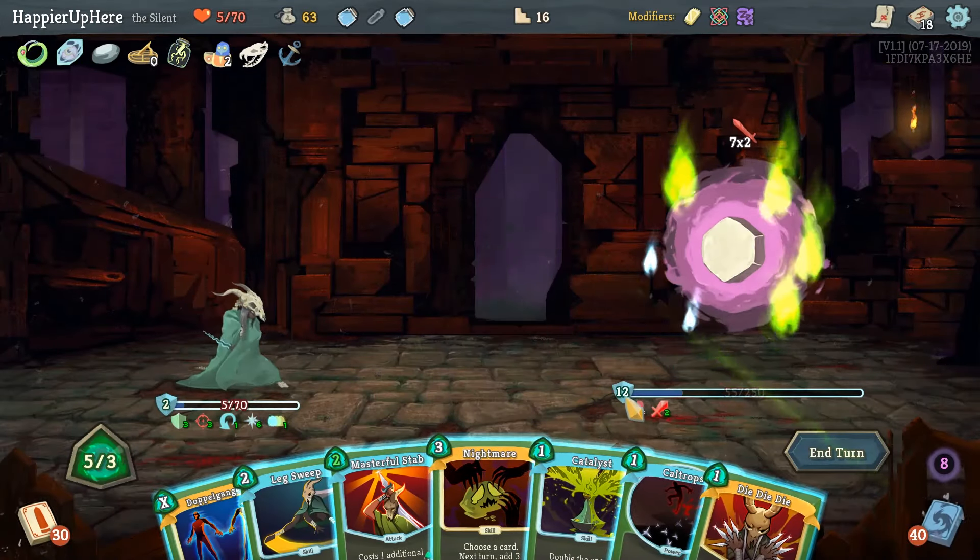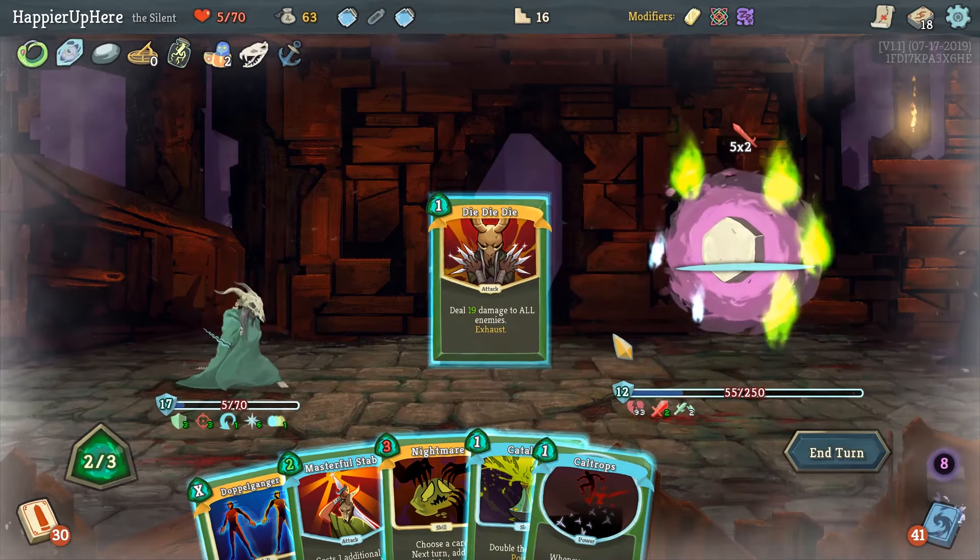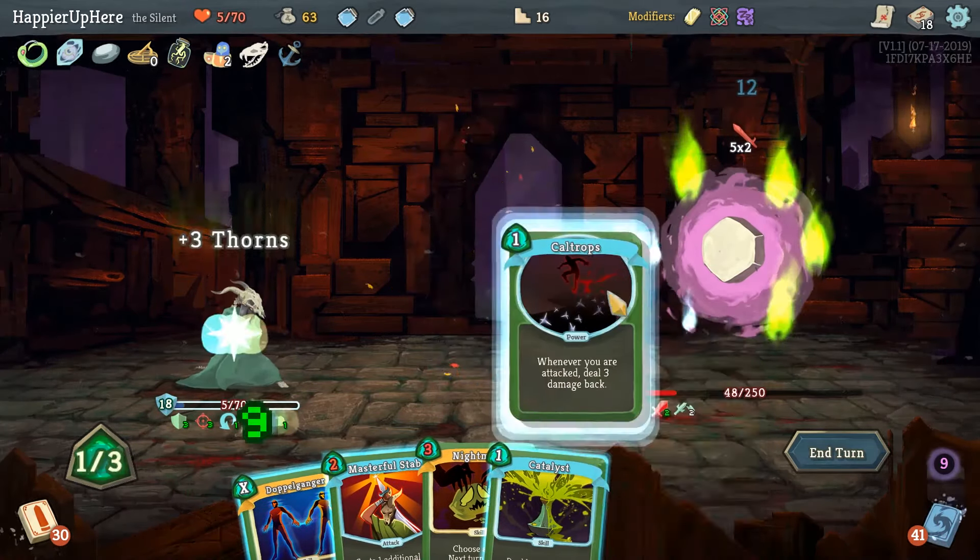We can actually Nightmare something but let's focus on defense — Leg Sweep, then Caltrop from Doppelganger. Six incoming here — let's do Heel Hook first, then Bullet Time should kill. Too bad we didn't perfect this one — got a little unlucky. We got an attack potion and After Image, and Raython — they're all really nice.